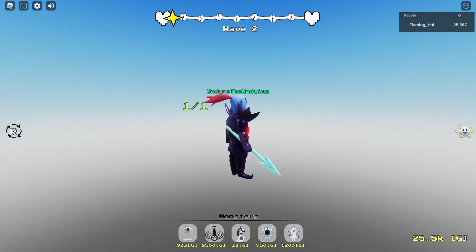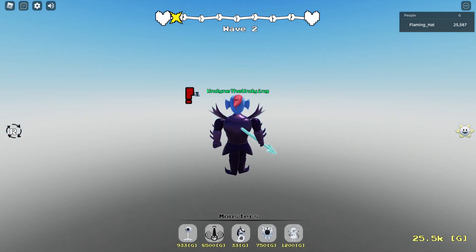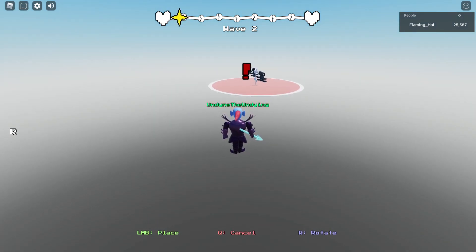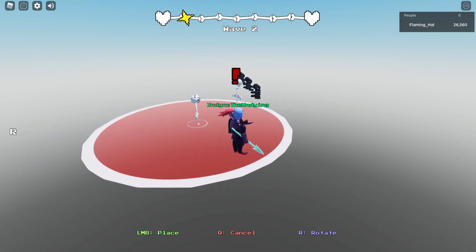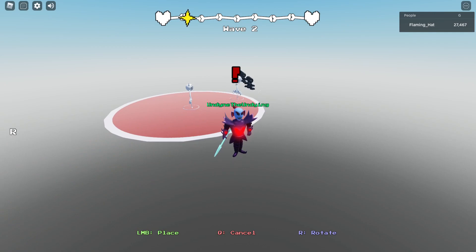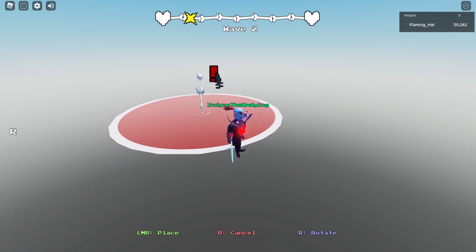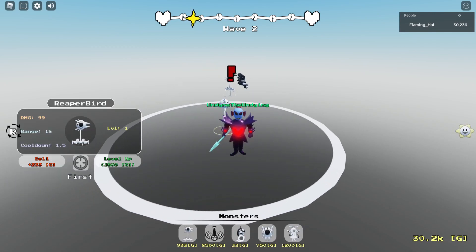Weren't there two things over there? Now I only see one. But now enemies are spawning over here. Let's go ahead and place a reaper bird to greet them, right here. And then there should be another location... right here? Where am I? I don't actually know where my units are.